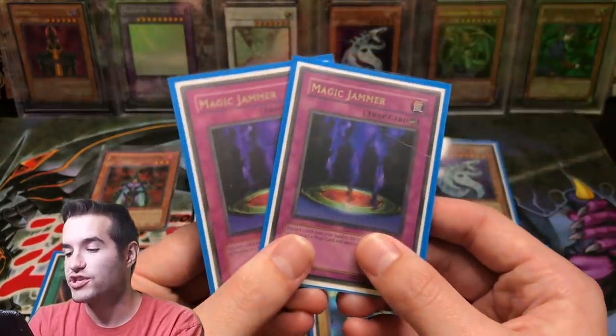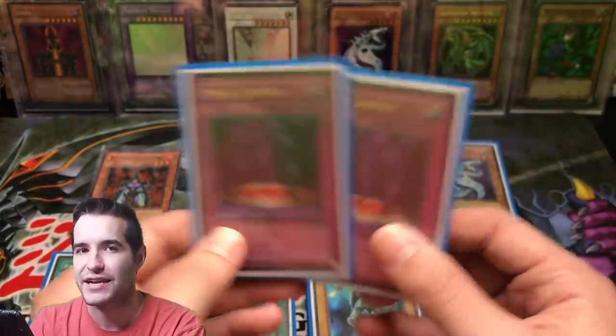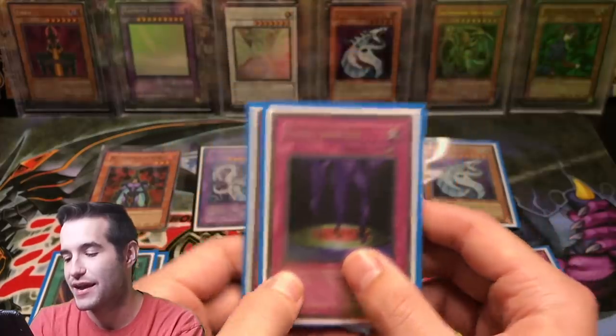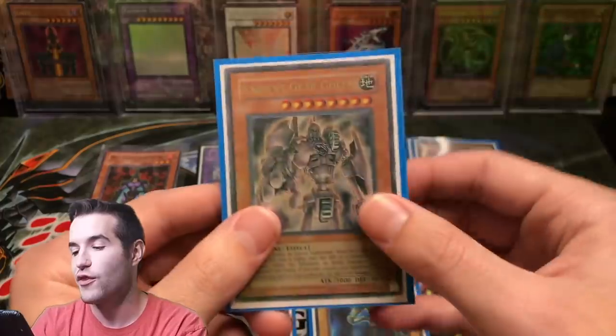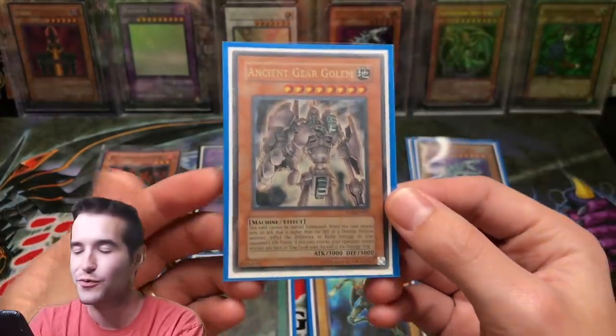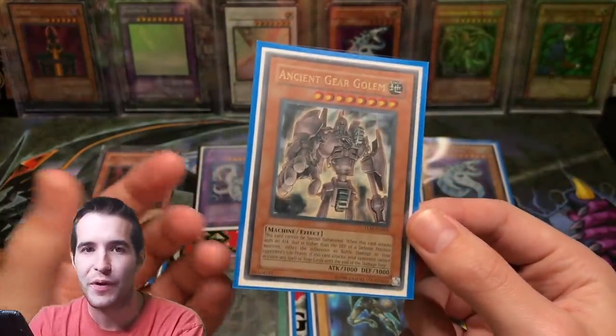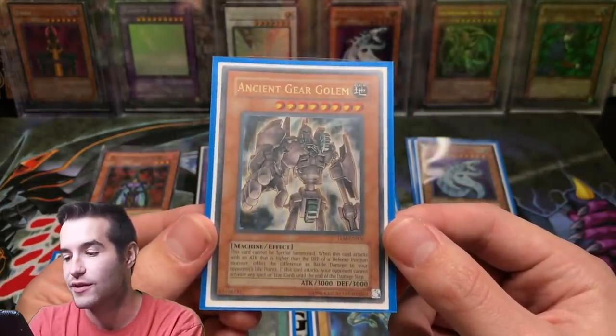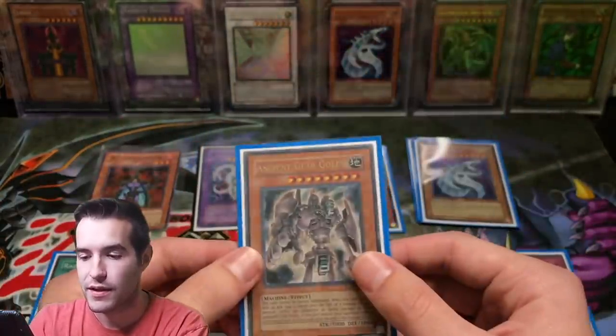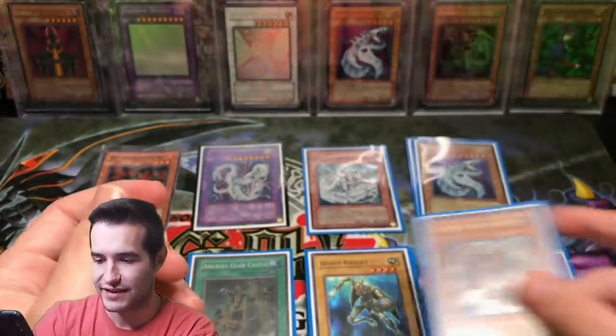Then we got more shutdown cards. I had two Magic Jammers — I didn't like them to be activating anything. So Trap Jammers and Magic Jammers — I had two of both. Then I had the one and only Ancient Gear Golem. 3,000 attack, it's Blue-Eyes but better. It does piercing damage and they can't activate spells or traps when it attacks. So that was a super good card and I always liked that one.